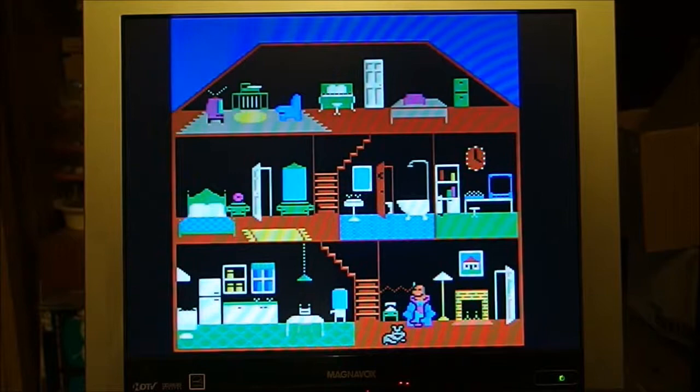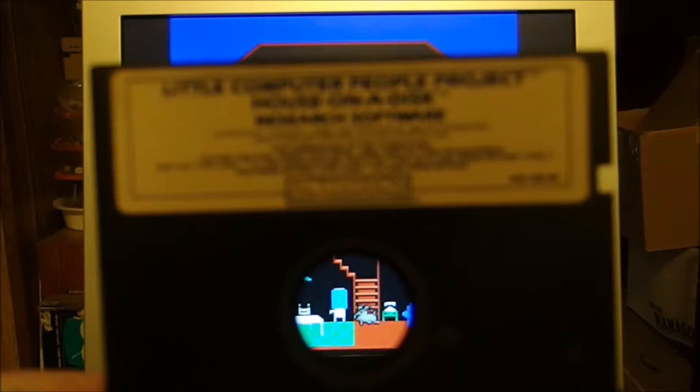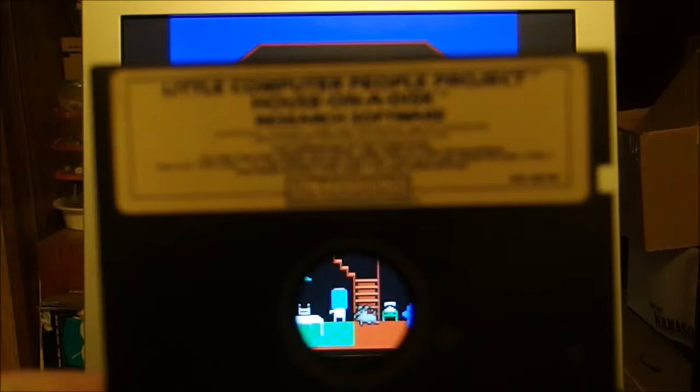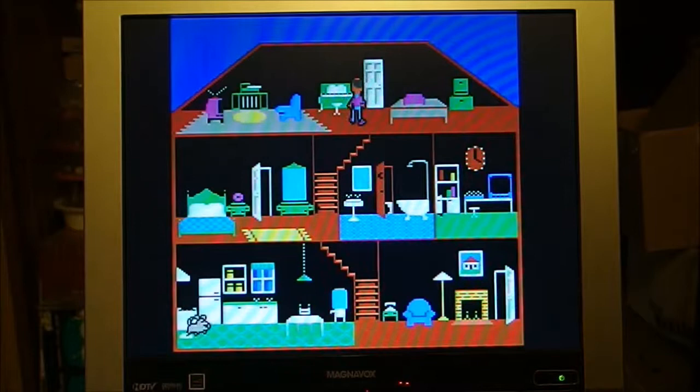That's pretty much it. There are a few other things you can do but it's more eye candy than anything else — you just let it run and play with him. This is Little Computer People: Project House on a Disc for the Commodore 64. There are other versions: an Amiga version, an Atari ST version, and actually a Nintendo Famicom version. You can find those on eBay, though the Amiga version is listed for some ridiculously high number. Thanks for watching.